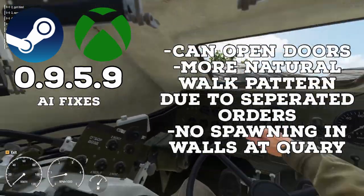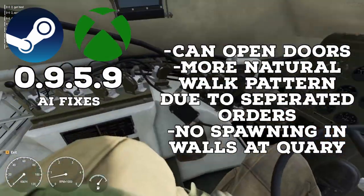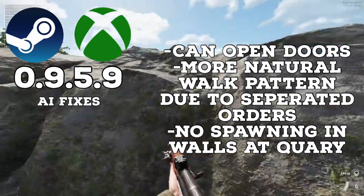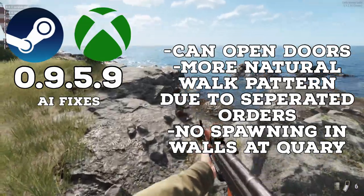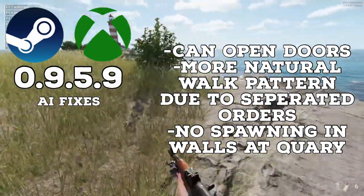We also got some AI fixes. AI will no longer fail to open doors that they are too close to, and will no longer be able to see through smoke on dedicated servers. When ordering AI, you will not be able to place a waypoint or faction objective in the sky anymore. And when giving orders to AI in Game Master, there will be more spacing between these orders, allowing for AI to have a more natural feeling when moving from one objective to another.